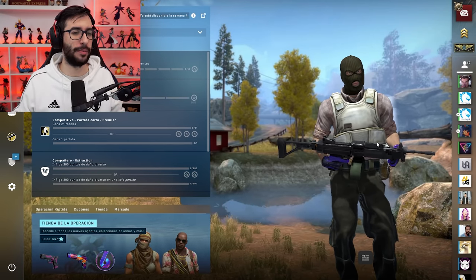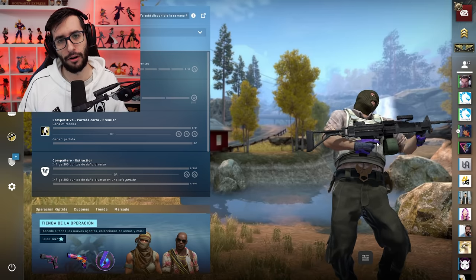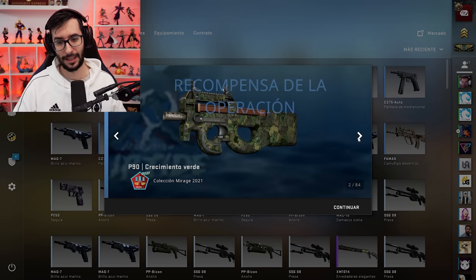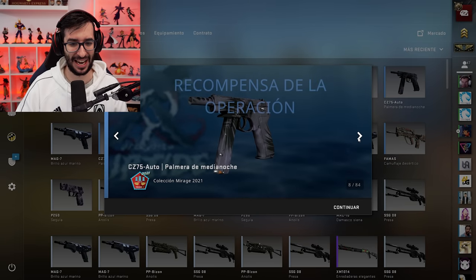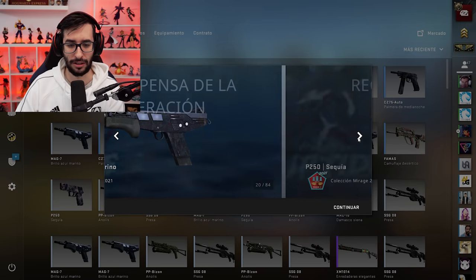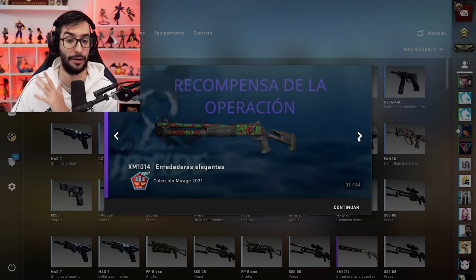El otro día, por cierto, vi que póker consiguió el AK. Va a estar muy complicado. Como sabéis, son 385 euros lo que hemos invertido en el vídeo de hoy. Así que vamos a ver si tenemos suerte. De momento nos ha salido una morada, que no está mal, porque como sabéis conseguir una skin tocha es muy muy complicado. Como os digo siempre, invertir en cajas que os devuelven 80 céntimos no está nada mal.